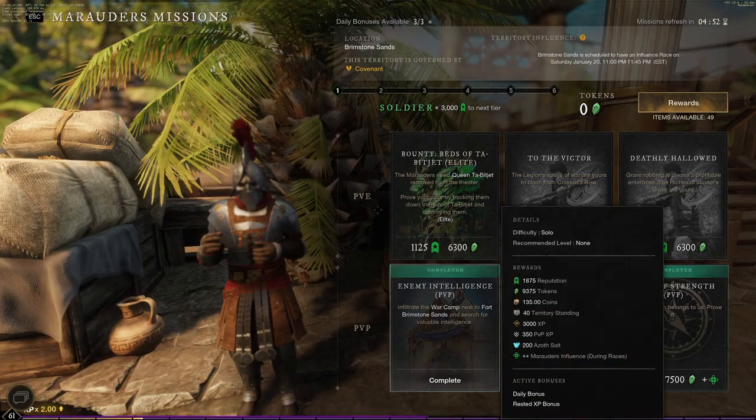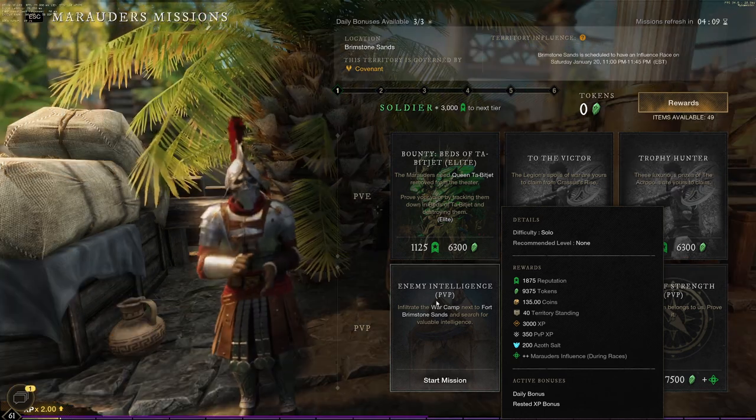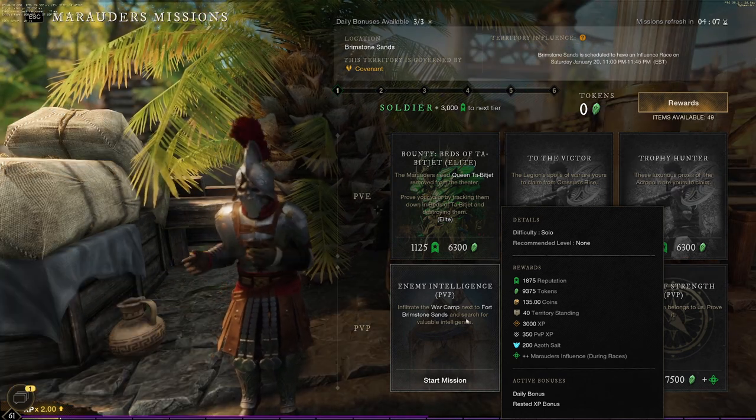That being said, PvP missions give more reputation per mission, plus it also gives you PvP tracking XP. But you cannot use shrines while you're doing a PvP mission, or else you'll get rid of the mission.